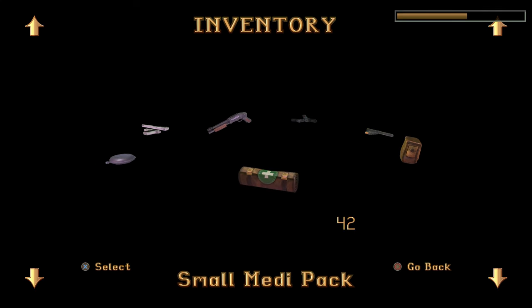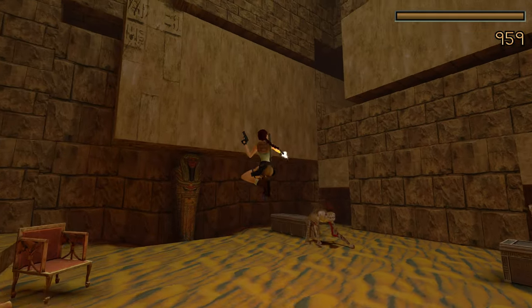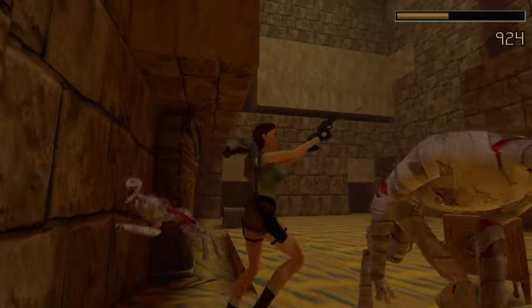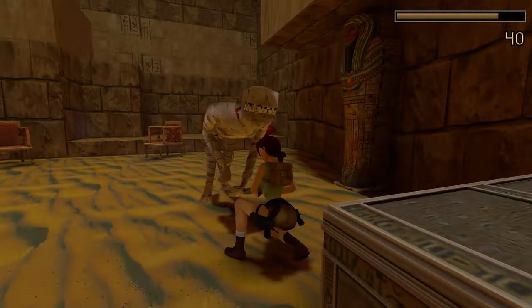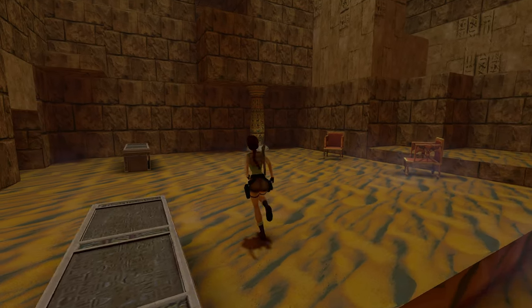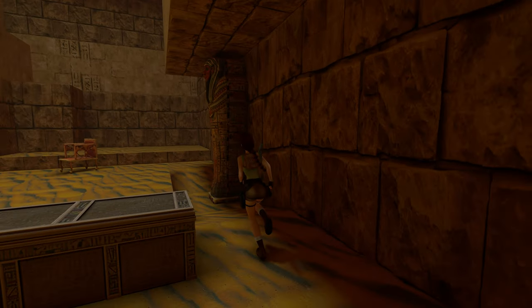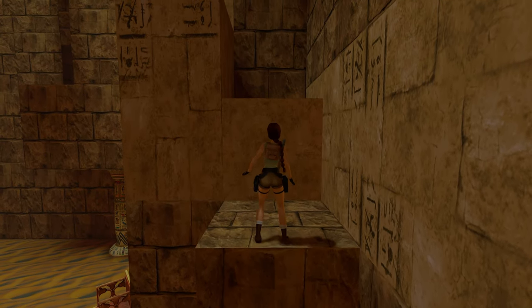You know what that music means by now — I'm going to preemptively heal and grab my mags. Just be careful with these two, they can kill you very quick, as they're pretty much doing to me. Not my most elegant work, I apologize. Let's head up this rock face here and get back into the room with the obelisk.